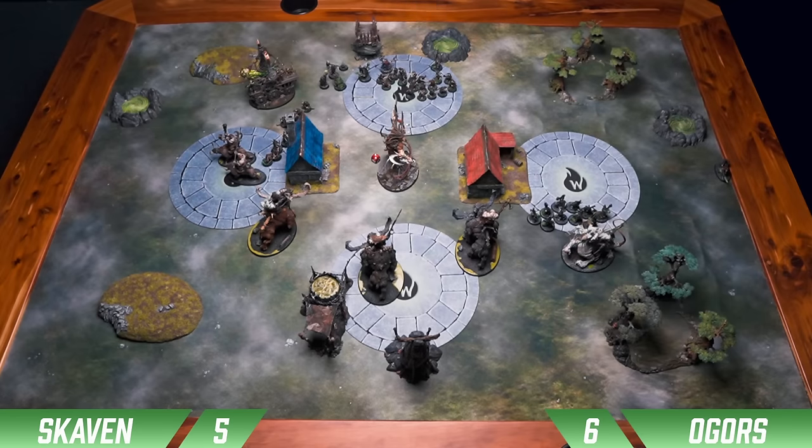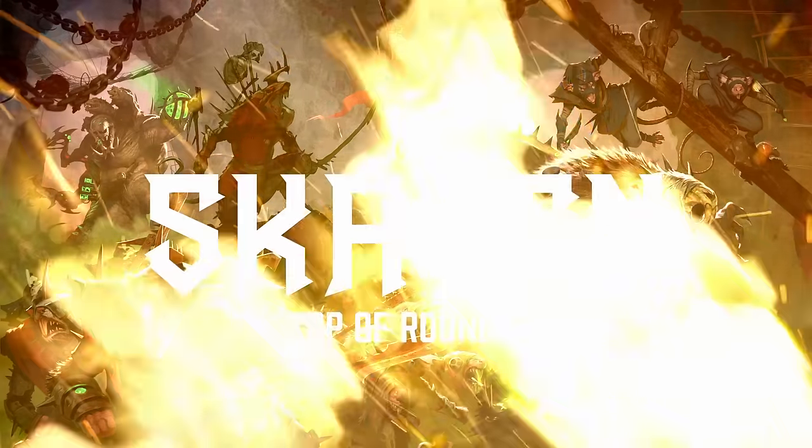We're going to score 1 plus that bonus point, plus 2 for our Battle Tactic — so 4 points. We roll for priority going into 3, and I win the priority roll — and you better believe it, we're taking the double. So we'll jump into Skaven top of 3.